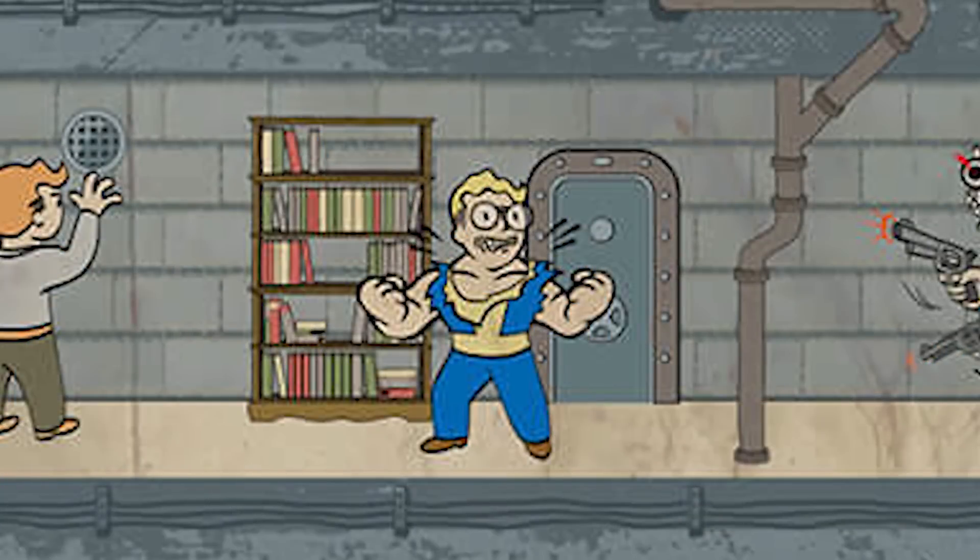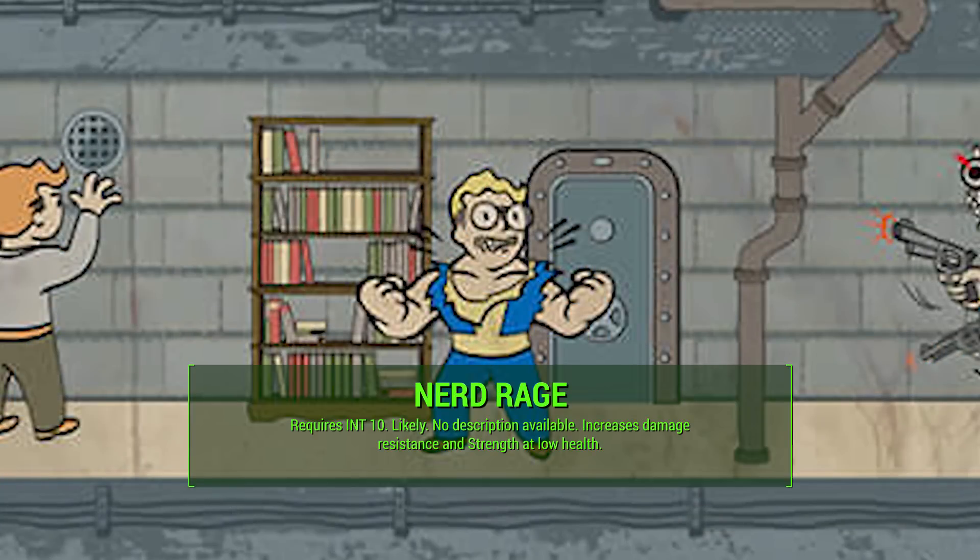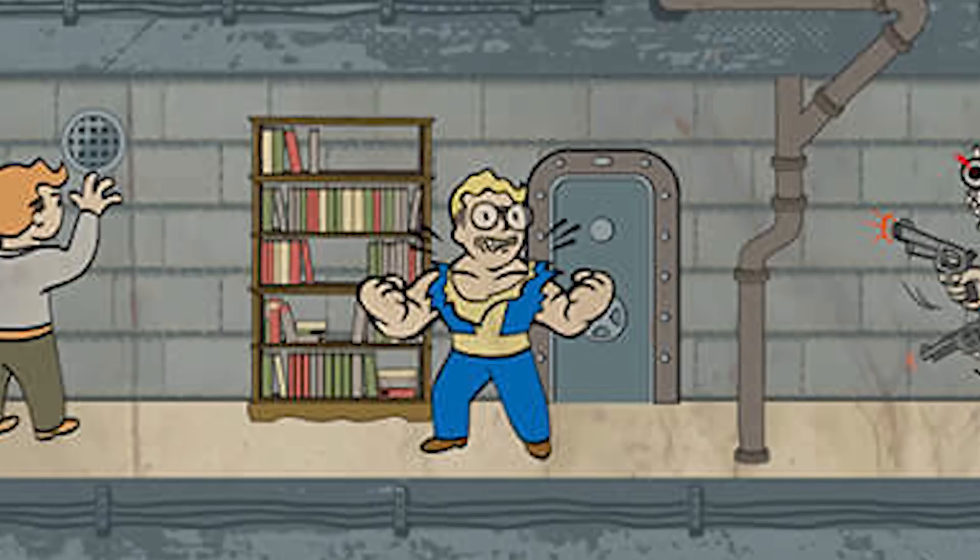Finally, at Intelligence 10, we have Nerd Rage. This is the last intelligence perk. We don't have a description, but we've seen this before — it increases your damage resistance and your strength at low health. We don't know how many ranks will be available, but this is probably the strongest intelligence perk because it's at the bottom of the tree. For subsequent ranks, maybe this will extend to other SPECIAL categories, maybe give you additional endurance, additional agility, maybe even luck. Nerd Rage should be a very powerful perk.